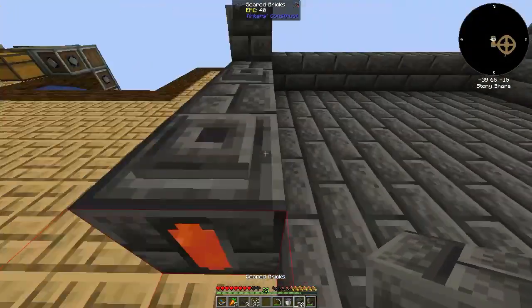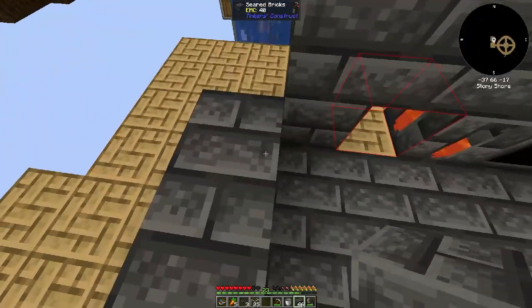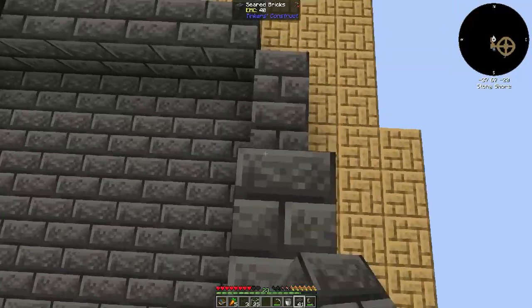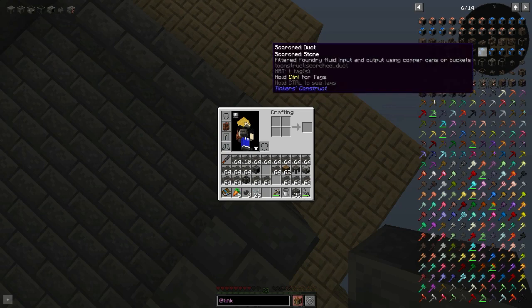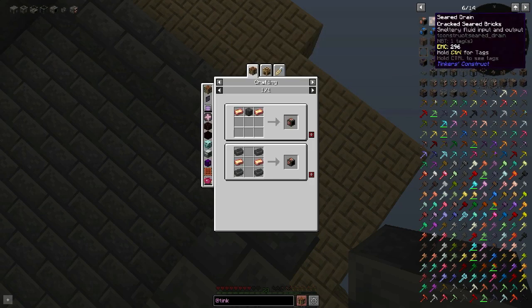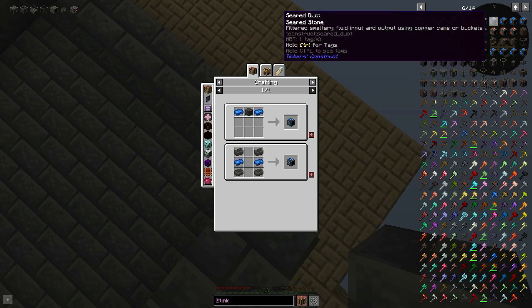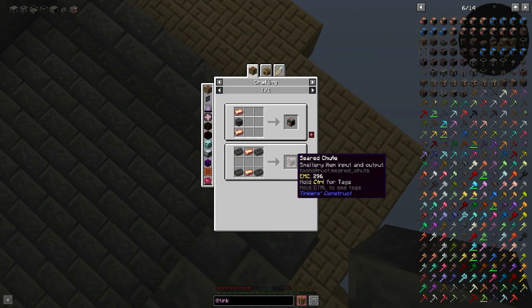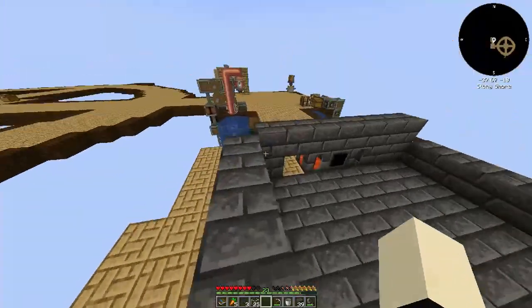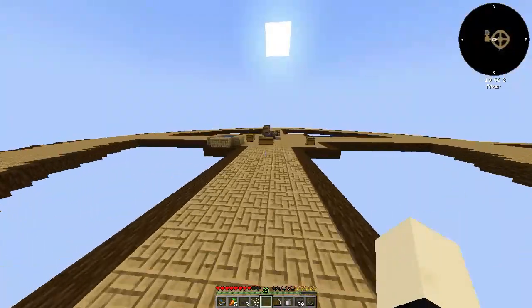You open one block — I probably shouldn't put the fuel in yet. How high do I want to make this? That's the real question. Let's just drain up — I don't have a duct. I don't have any clay. I don't — it's because I used it all from the ground.